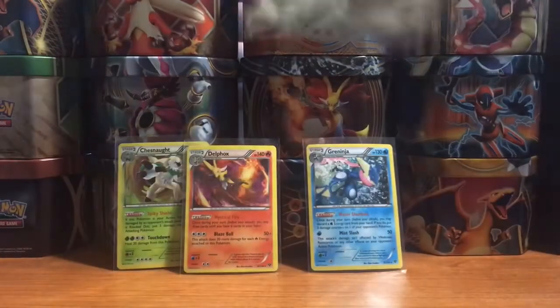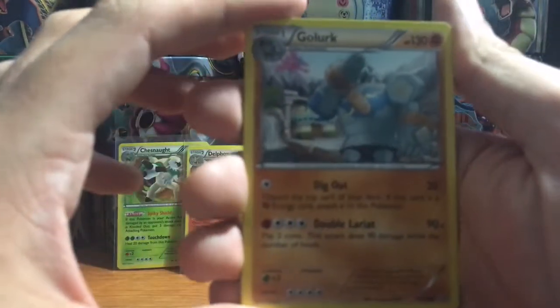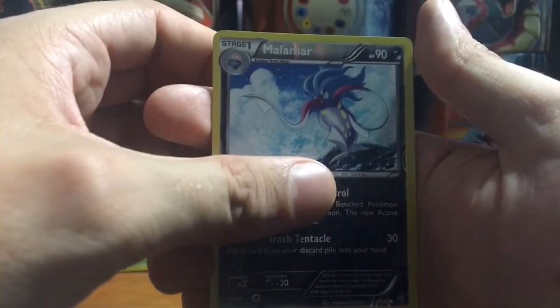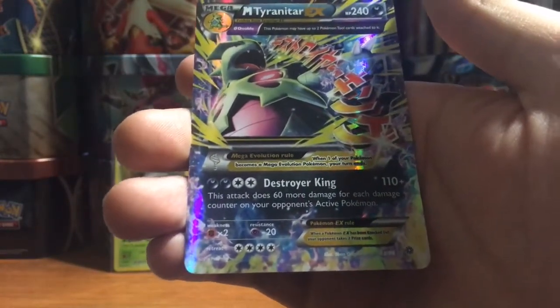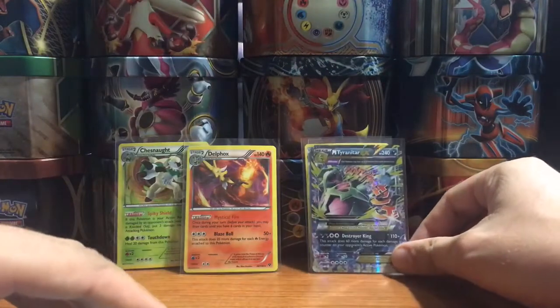Now for Ancient Origins — could get one of the shiny Groudon or Kyogre, or the secret rare Trainer's Mail, which would be amazing, although I think I might already have it. We got Golett, Relicanth, Cottonee, Eevee, Oddish, Ace Trainer, Rotom, Sceptile Spirit Link, Malamar reverse common, and a Mega Tyranitar EX with Destroyer King. This attack does 60 more damage for each damage counter on your own attacking Pokémon — it already does 110 as is. If it has two damage counters on it, it's going down no matter what. It could have been the full art version, but Tyranitar is one of my more favorite Pokémon.